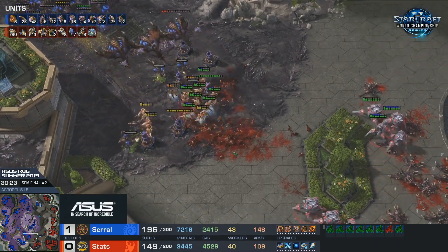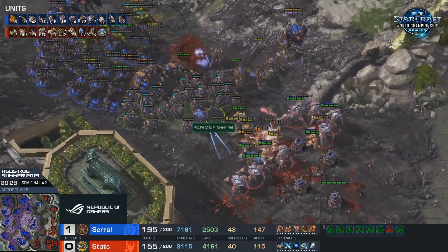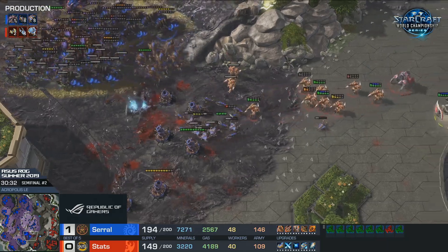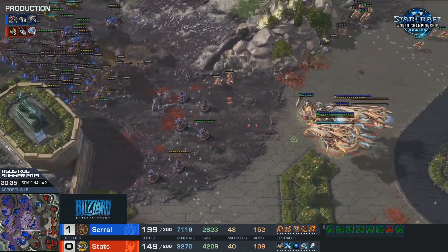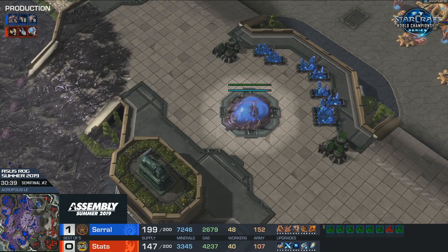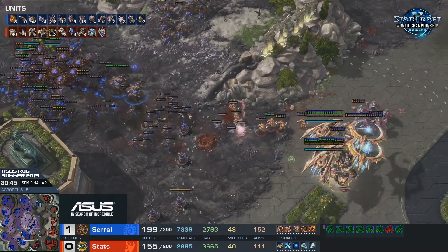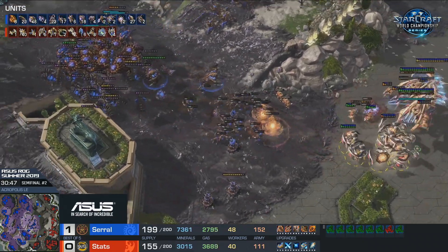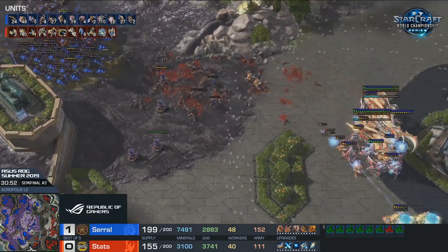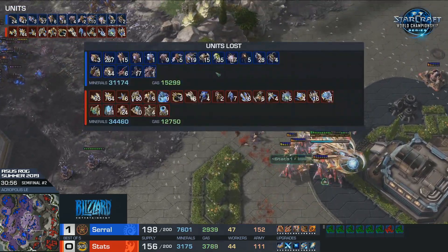The Broodlords are going ham on the ground units. The Disruptors are keeping the Infestors at bay, which is really nice. Even Void Rays in the mix to deal with the Corruptors. Serral just disengages for the time being, still looking to land some Fungal. A lot of these expensive Disruptors and other Stats units are dying. Serral's pressing forward - Stats spent his entire bank just holding on. Keep in mind that was a fight where there were so many shield batteries helping Stats. Serral is taking the base at the top as well - making himself at home on Stats' side of the map. He's back up to 27 Infestors again.